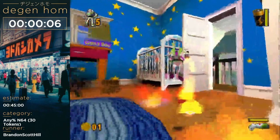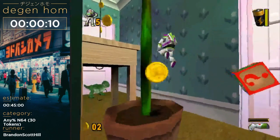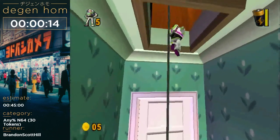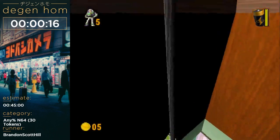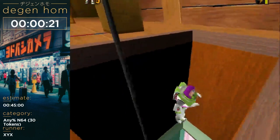So this is Toy Story 2: Buzz Lightyear to the Rescue for the PC. It's a platformer game developed by Traveler's Tales, which released in 1999 based on the movie. Oh, so it's made over Star Wars? Yeah. Oh, heck yeah. We're off to a great start.